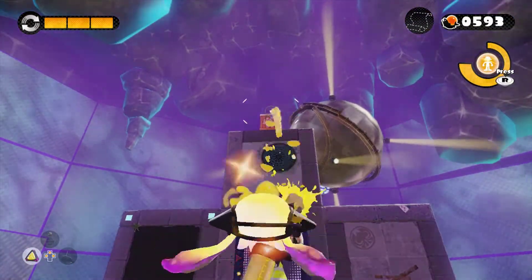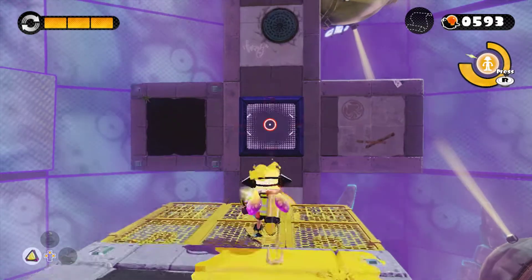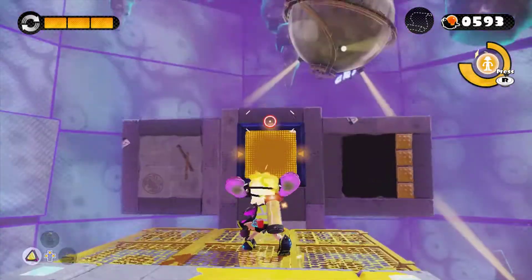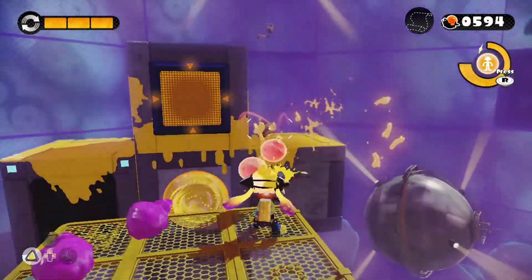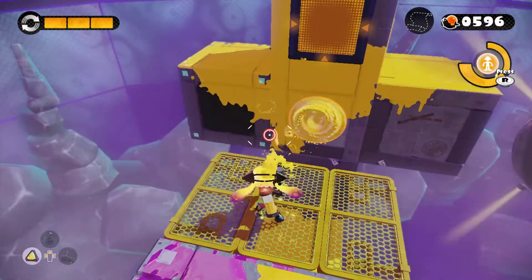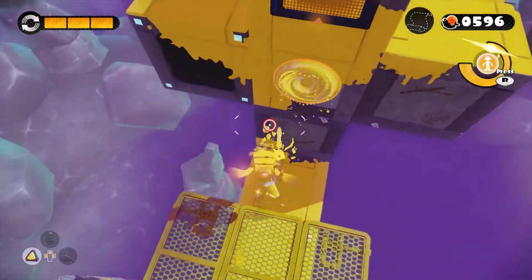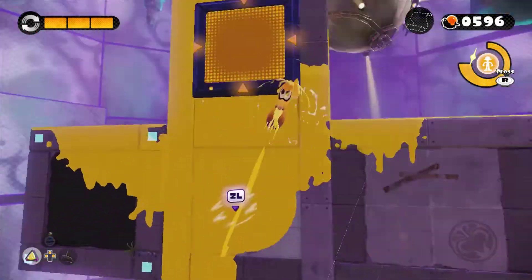So that crate up there, believe it or not, that's actually where the scroll is. However, what you want to do is hit the switch first — don't worry, the crate is not leaving you. What you have to do is splat these guys right here, get them out of your way. And do not go into the launch pad just yet — what you want to do is ink the wall right here. Make sure you're as far away from that launch pad as possible!